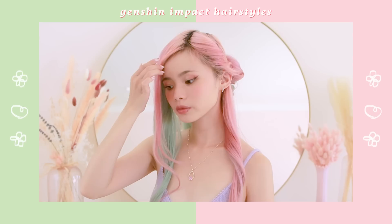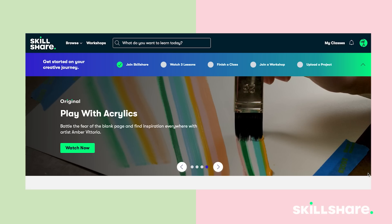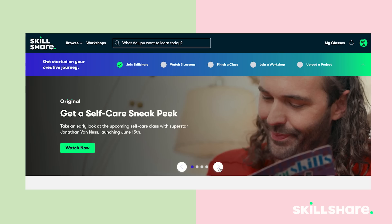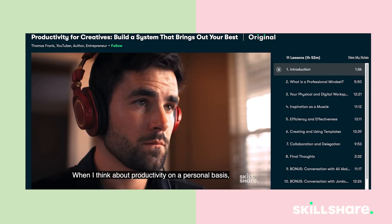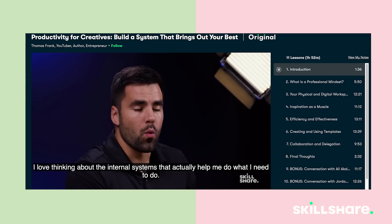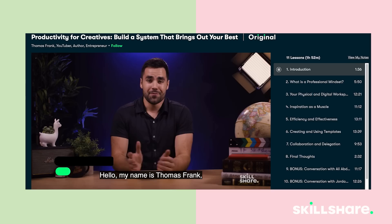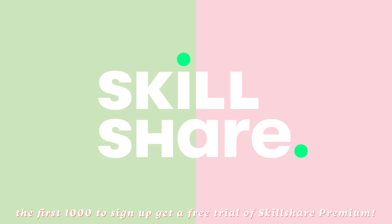Before we get started, thank you so much to Skillshare for sponsoring this video. Skillshare is an amazing and vast online learning community with thousands of inspiring classes for creative and curious people. There are so many courses available so you can explore new skills, develop existing interests, and get lost in your creativity. I chose to take Productivity for Creatives taught by Thomas Frank. The first thousand people to use the link in my description box will get a free trial of the Skillshare Premium Membership, and after that it's only around $10 per month.